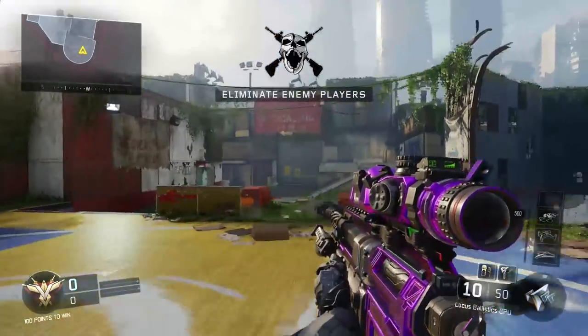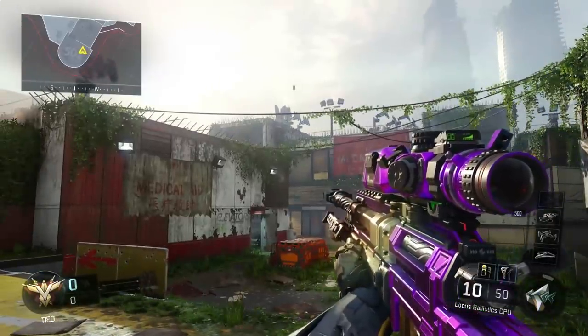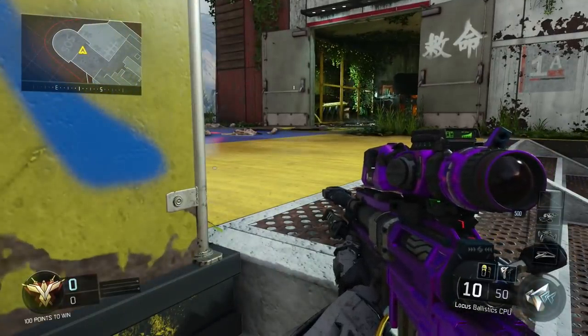My name is Jamie, this is Jacob. Today we're doing Evac for the combat axe spots and the sniper spots. We get three combat axe spots — they can be cross-matched, bank shots, or whatever we sort of choose — and then we get two sniper lines of sight.